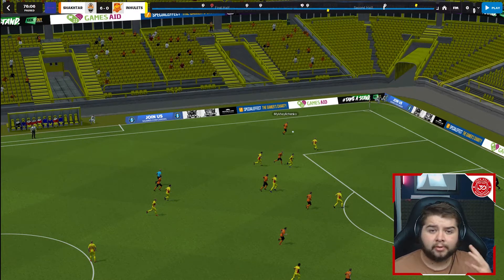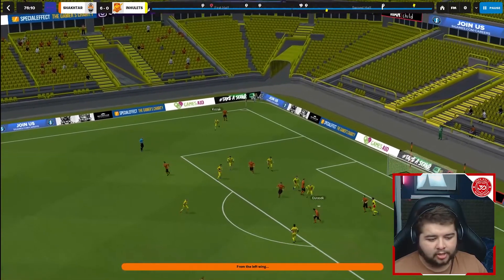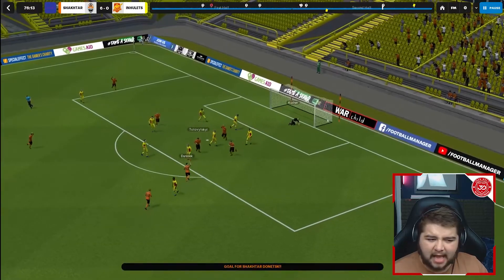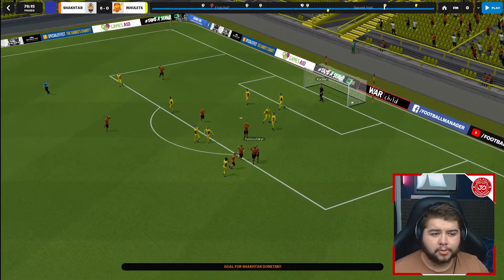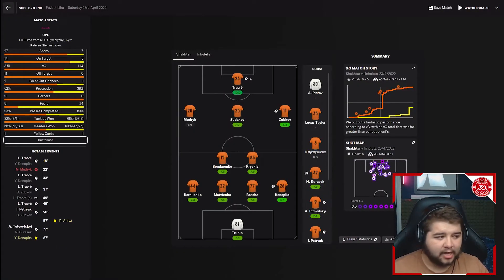As you'll see here — it's actually a ball into the box rather than a cutback — a little flick on, finished on the volley, and the keeper had a bit of a nightmare again. Overall, a very dominant game that we definitely deserved to win. The stats: 27 shots, 14 on target, 3.5 xG, 62% possession — absolutely outrageous. A very successful game to watch, and we get to see a variety of goals.